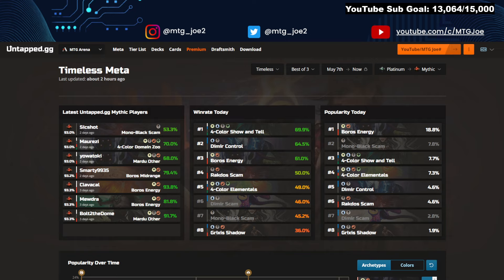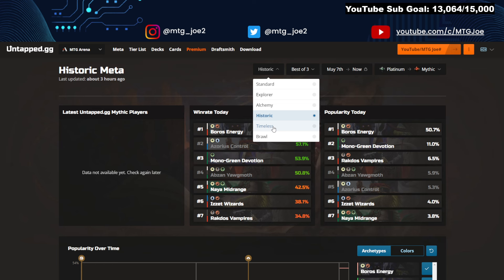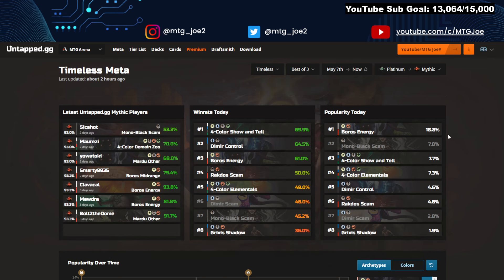Popularity of the day, platinum to mythic — a lot of reset so there's not as many people in the higher category yet. Boros Energy 20%, Scam Mono Black 8%, Show and Tell about 8%, Four Color Elementals 7.3%, Rakdos Scam around 5%. The distribution's not too bad. In Historic, Boros Energy makes up 50% of the meta. I was just playing best of one on my iPad and played like seven Boros mirrors in a row. There's a lot more Sun Cleanser main boarding happening as well.